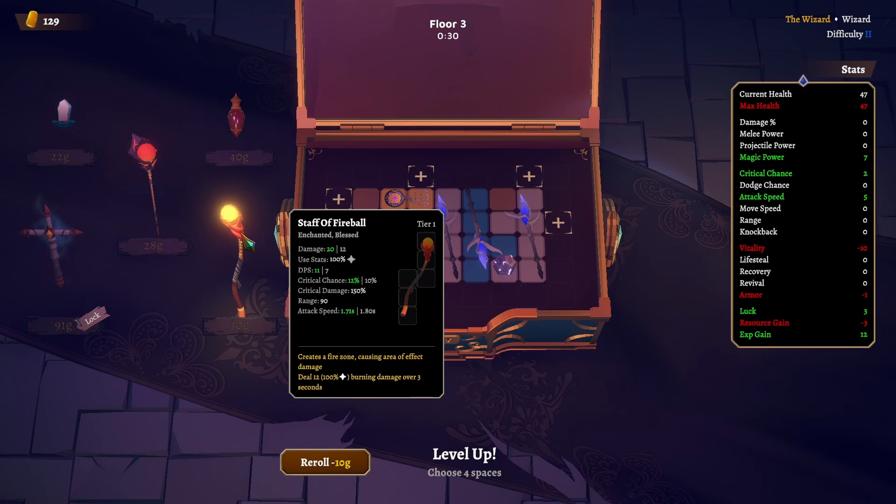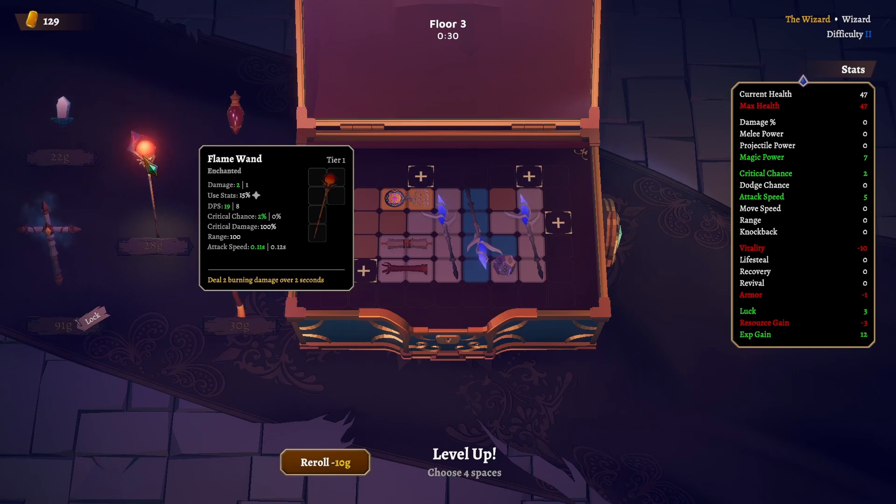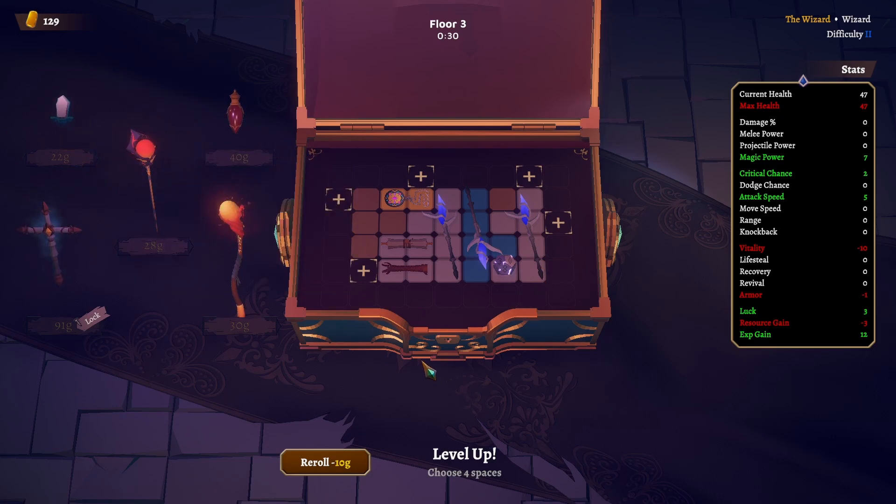I'm going to grab that over this. Look at this — 1.71 attack speed! This guy is so fast. 0.11 for the flame wand — although it deals ticking damage, not really instant damage. Let's reroll.